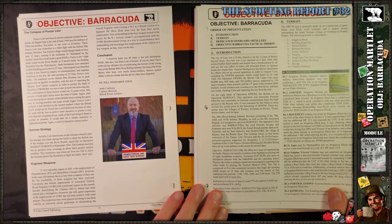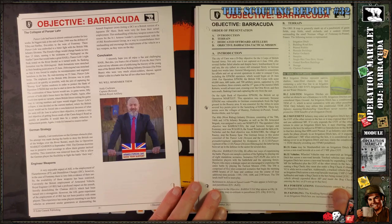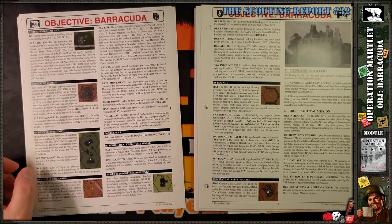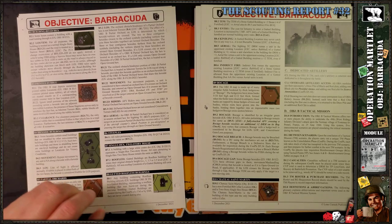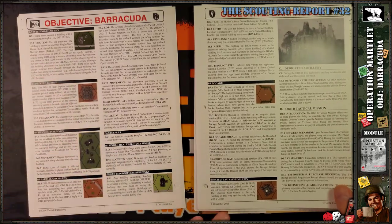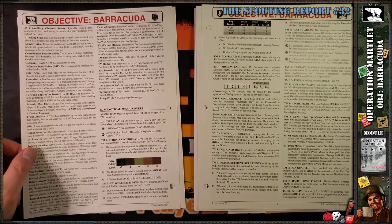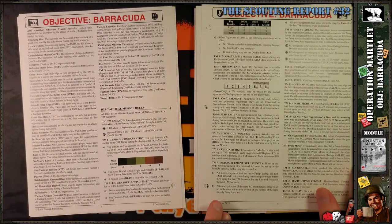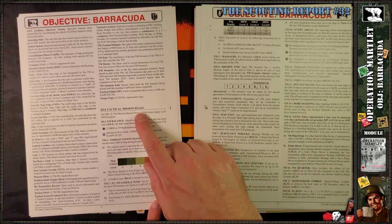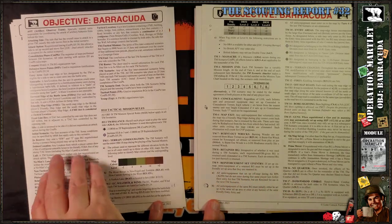There is a set of special rules, like most third-party historical modules, and they primarily cover terrain features that are on the map, plus some definitions. Then we get into the actual tactical mission rules, which are a little bit different from the general rules that apply to the scenarios.